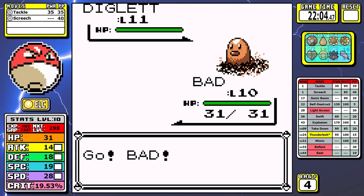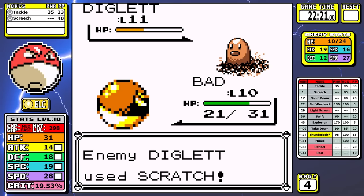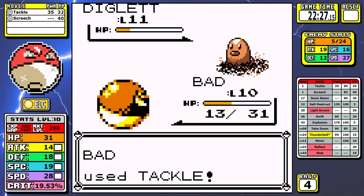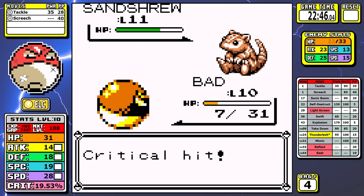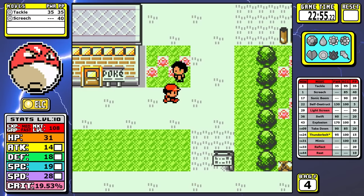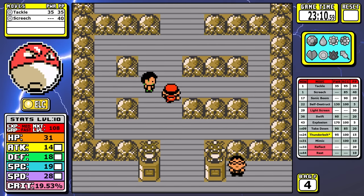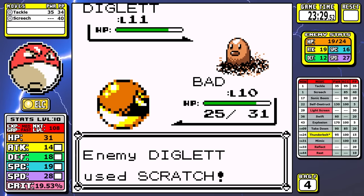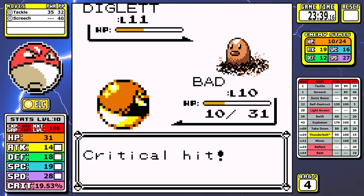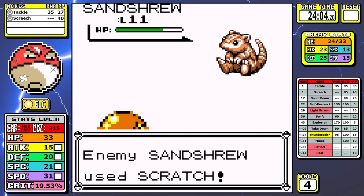Level 10 is the perfect level for this. Basically I go up to the first trainer in Brock's gym, take out the Diglett, let it get me as low as possible, then let the Sandshrew take me out — that's more experience in a more efficient and faster way than you can get in Viridian Forest by far. One or two Tackles can start taking the Diglett low, and since it only knows Scratch you can spam Screech and let it get you to a pretty low health number. The Sandshrew only has a 50/50 chance of doing damage — it can use Sand Attack, which is annoying — so you want to be as low as possible to make this efficient.